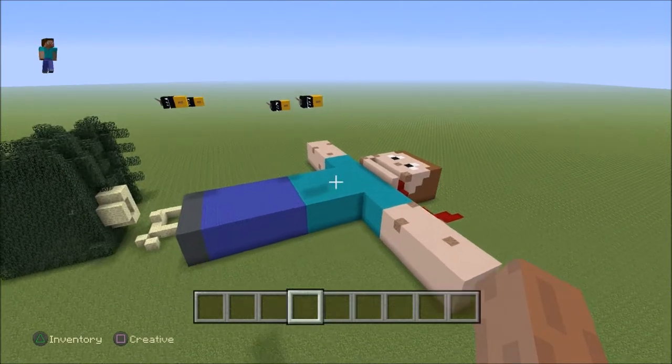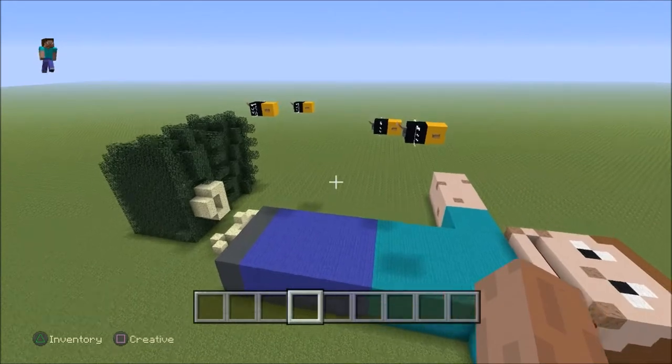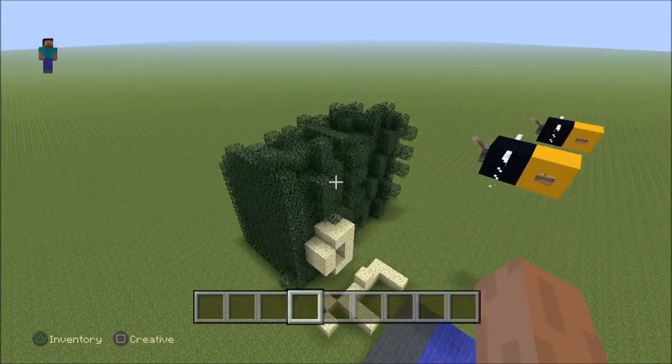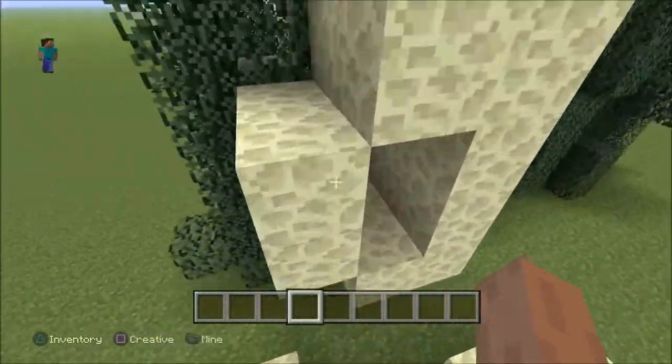So Steve was out in the park, being Steve, and kicked a bee's nest. That's right guys — Steve has kicked a bee's nest and he broke the hive, as you can see.